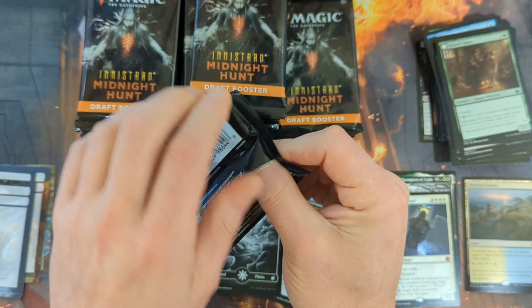Then Foul Play, followed by a Cathartic Pyre, an Heirloom Mirror, and then Katilda, Dawnhart Prime coming in with a Forest, a Human, and yet again another Blank Card.